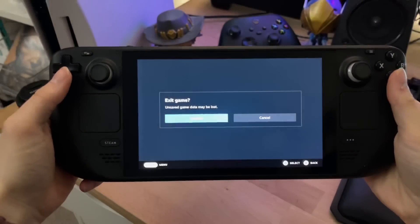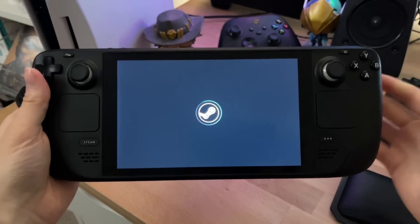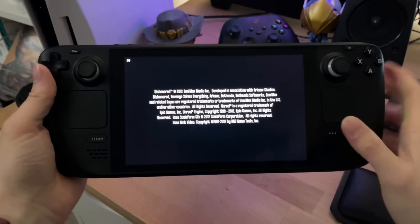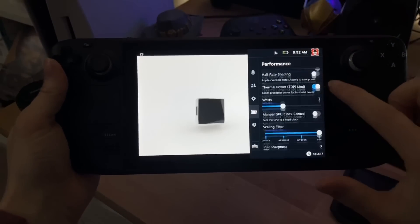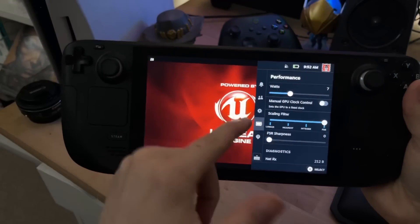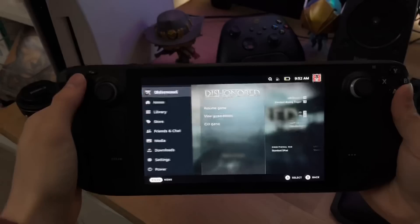We'll quit Spyro and open Dishonored, because it's wildly different settings. Once you see the screen flash, you'll know the refresh rate has changed back to 60. It barely even flashes — it happens before the game even starts — and it says 'using this on the profile,' we've got a refresh rate of 60. FSR is weirdly still turned on, so that's something to note: it doesn't actually turn FSR off. But if you've got the resolution set to 800p anyway, FSR is not going to work, so it doesn't really matter.